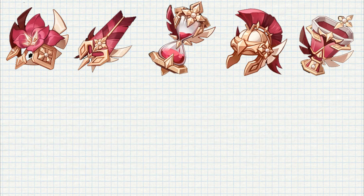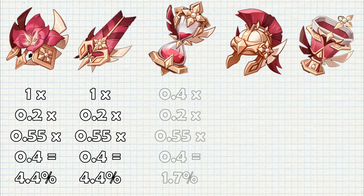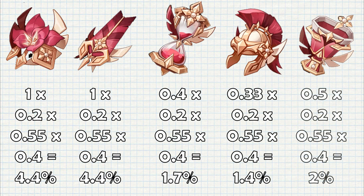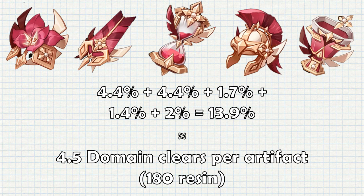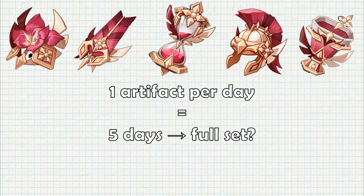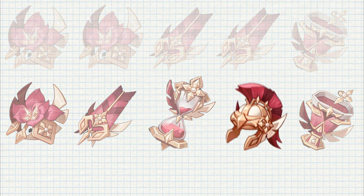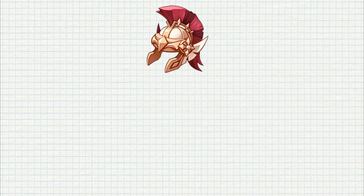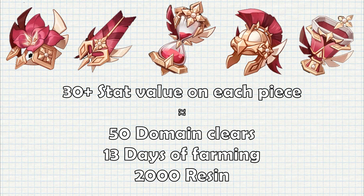That's all the random variables we have, so let's multiply everything. Assuming equal chances to get any piece: you have a 4.4% chance to get a good Feather and the same for Flower, 1.7% for Sands, 1.4% for Circlet, and 2% for Goblet — bringing your total chance to 13.9% to get a good artifact. Since you on average get only 1 piece from the set you want per domain clear, you need about 4.5 runs, or a little more than a day's worth of farming, to get at least 1 decent artifact. One piece per day doesn't sound too bad since you only need 5, right? Wrong. Most likely you'll have duplicate pieces, and you need 5 different ones. Judging by the piece with the least chance to appear — the Circlet — you'll need approximately 50 clears, or 13 days and 2000 resin worth of farming, to get a whole set with 30+ stat value on each piece.